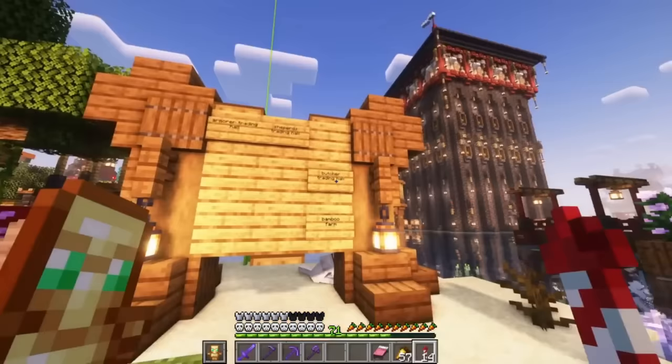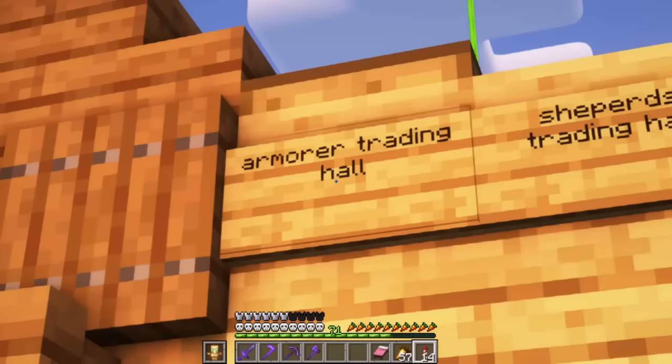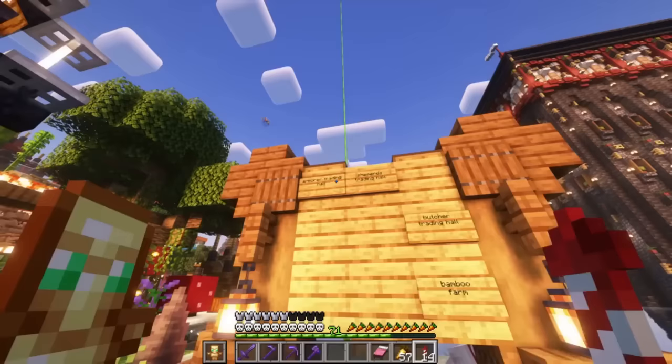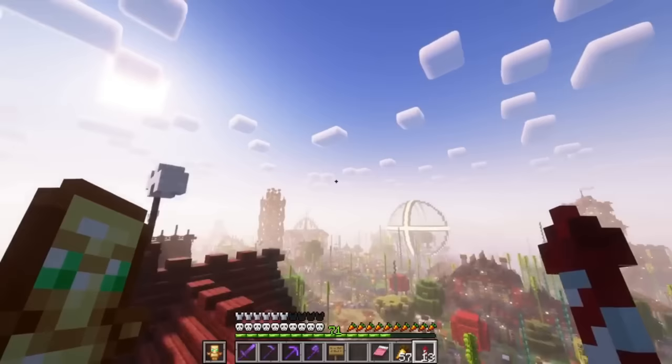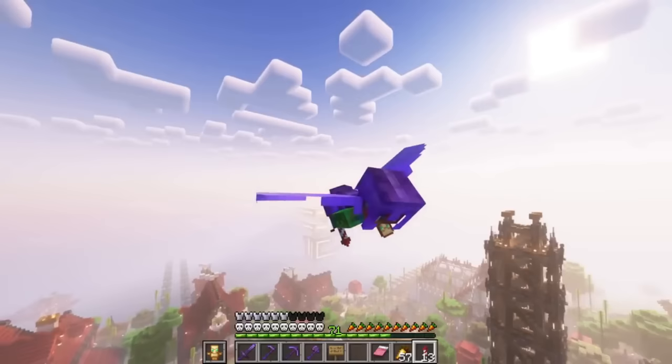I'm thinking today, in order to maybe trade for some more iron, let's do the armorer trading hall. I'm going to take it off the board right now so we can get it done. This is going to mean a lot of villager relocation, but we love relocating villagers — we're doing it all the time.